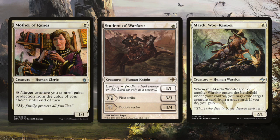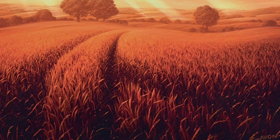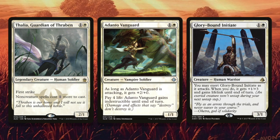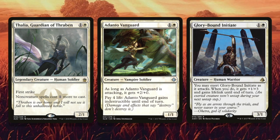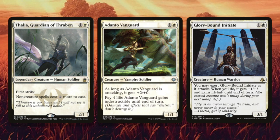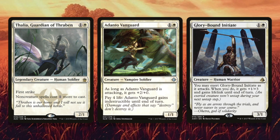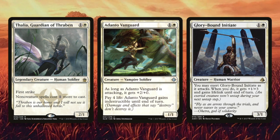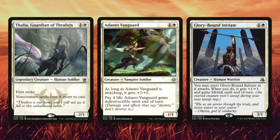When we move to the white two-drop slot, there's no haste in the white section, so we need creatures that can effectively swing in as two-drops on turn three and survive combat. Thalia has first strike which makes attacking safer, and because non-creature spells cost one more, sometimes she's going to just straight time walk your opponent because they're not able to cast their removal spell on time. Adanto Vanguard attacks as a 3/1 and you can pay life to give him indestructible — we're in the aggro deck, we don't care about life. Glory-Bound Initiate gets to exert when he attacks — if the board is clear you deal three; if not, you exert and now he's a 4/4 and your opponent blocks or takes four. Either way you're fine.